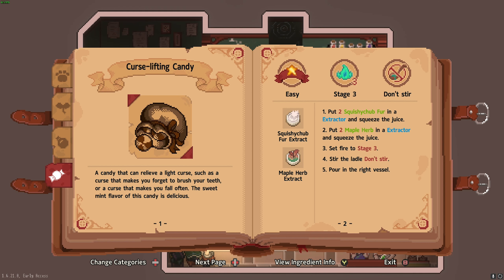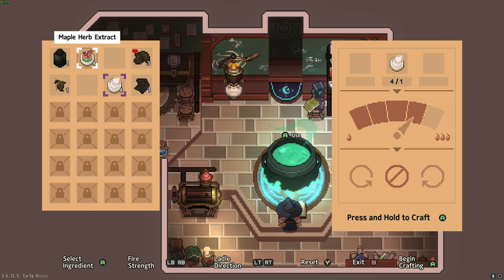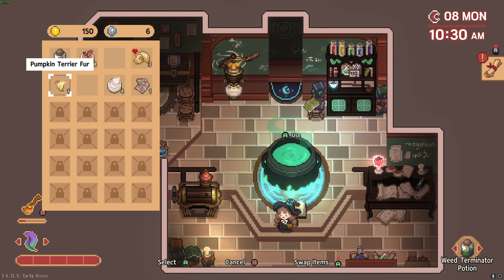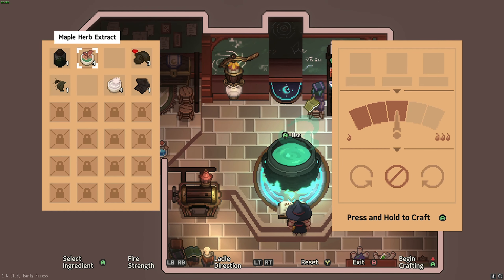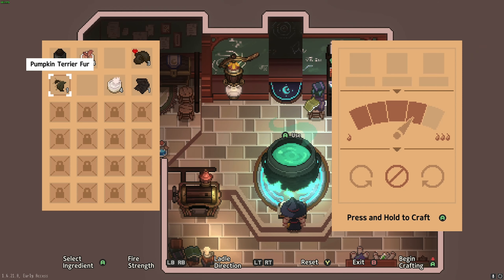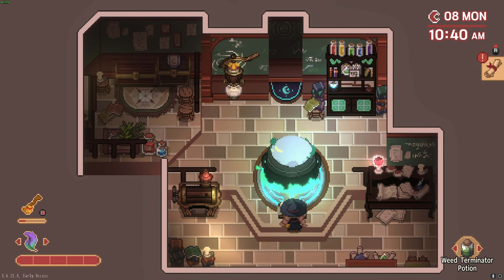The vessel part I'm not sure about yet, but that's probably coming later. So here's your fire stage right here. We're gonna do stage four, and then at the bottom we don't want to stir. And then we're going to make a potion — or a candy, I guess. Well, you actually don't lose anything if you screw it up. Maple herb extract — stage three, whoops, I was thinking of another potion. I jumped the gun there, that's fine. Again, there's no consequence for screwing this up, so I'm not really paying attention.